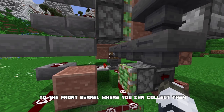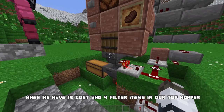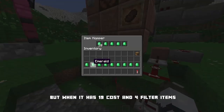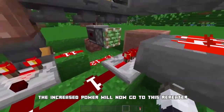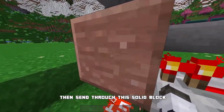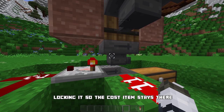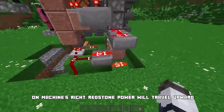Pressing it again with the extended piston, all the dispensed items will go through the hopper line to the front barrel where you can collect them. How does the piston extend? When you have 18 cost and 4 filter items in the top hopper, the comparator gives an output of 1. But when it has 19 cost and 4 filter items, it gives an output of 2. The increased power goes to a repeater which further increases it to 15.